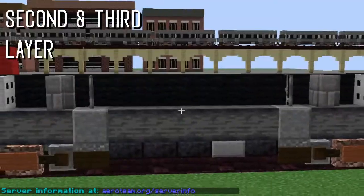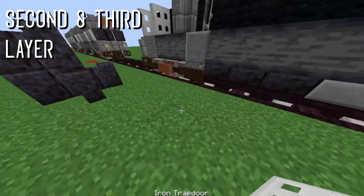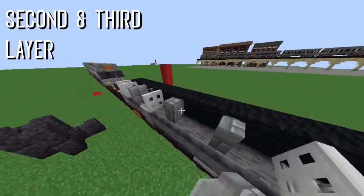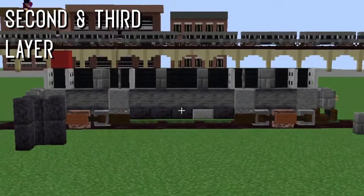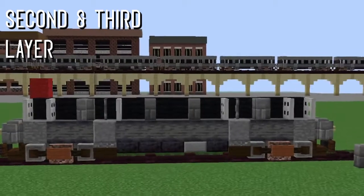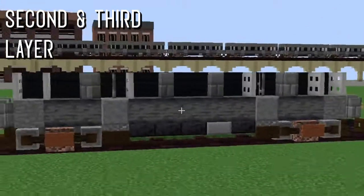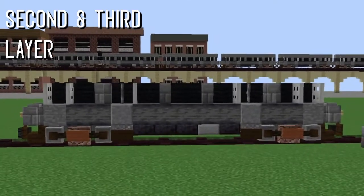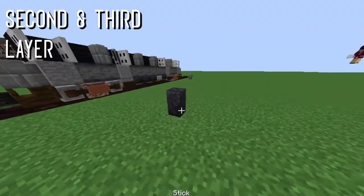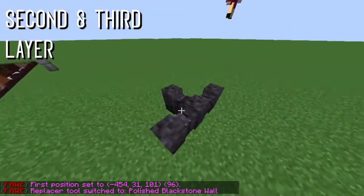Add the rest of the windows over here as well. Take your iron trapdoor again and add one on each side, then take a stone brick wall — there are three windows represented here. It should look something like this. You guys can use this as reference if you're confused on where everything goes. Take your polished black stone wall and place it just like so.